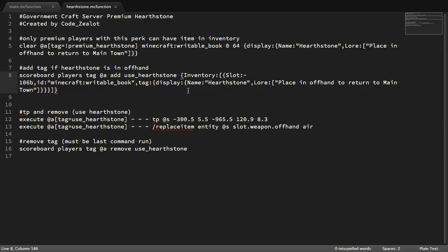Here is the actual Minecraft function for the hearthstone. The first thing we look at is the clear command. What this does is clear the hearthstone item from the inventory of any player who doesn't have the right to have it. So if you're not a premium player and you somehow obtained a hearthstone — say, by killing a player who had one and picking it up — this command removes it from your inventory unless you have the premium tag.